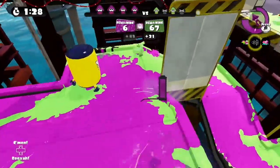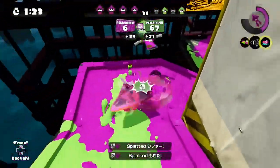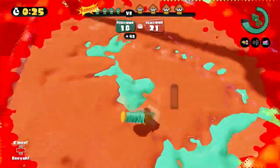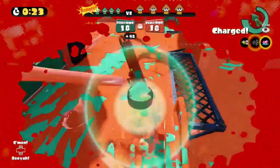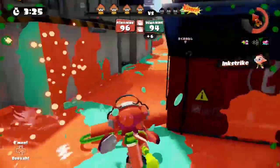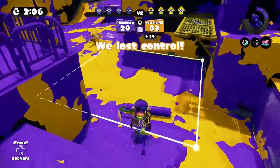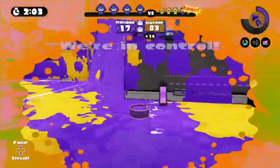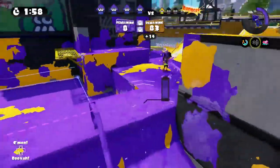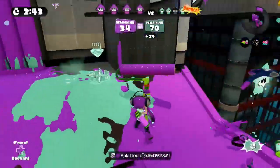Ninja Squid allows you to hide perfectly in your ink without leaving a trail or sound, which is especially handy for ambushing and surprising foes. Ink Resistance is one of the most important abilities, since you can still move and jump in enemy ink, which in ranked battles is downright life saving. Stealth Jump is wonderful too, as it hides the marker when you super jump so enemies won't notice you jumping in to join the fray. However, Ink Resistance and Stealth Jump can only be obtained from the main slots on shoes, and considering I prefer Ink Resistance, I don't have much experience with Stealth Jump, aside from killing other players who lack that ability.